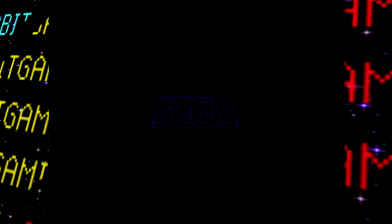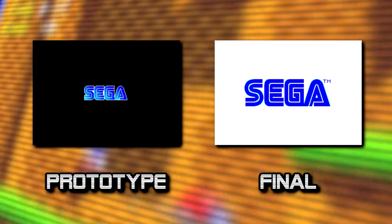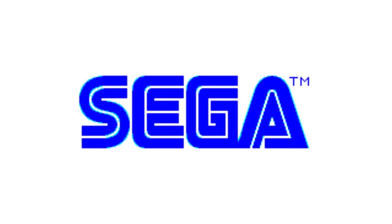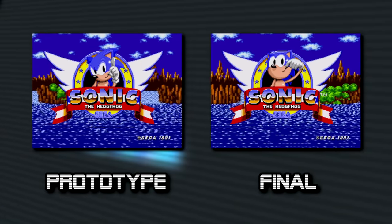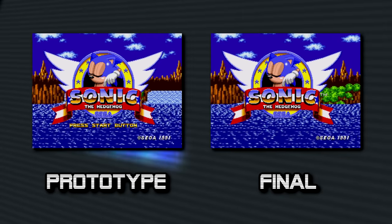Anyway, let's get to the changes. Just after booting up the game, a few differences can already be seen compared to the final release. A much smaller, shinier, and more silent Sega logo starts off the game — so unfortunately no iconic jingle to be heard here. There's also no 'Sonic Team Presents' preceding the title screen.